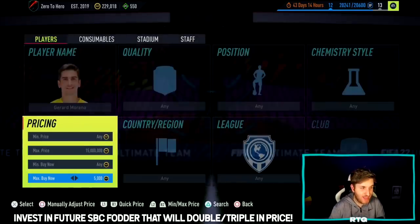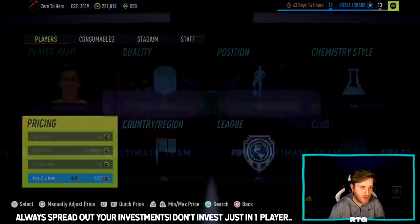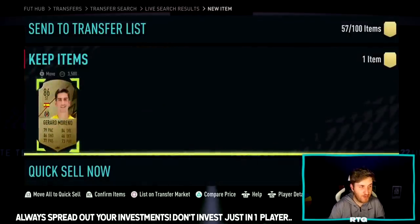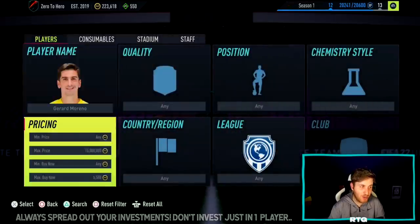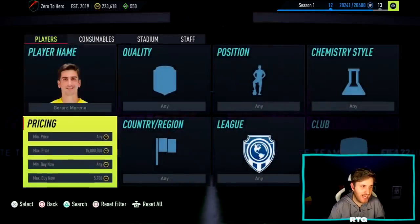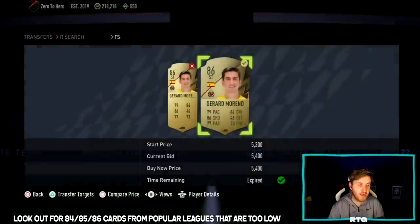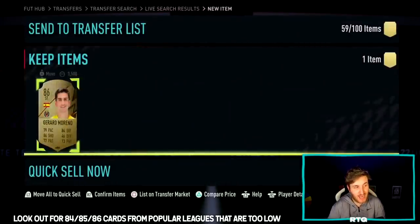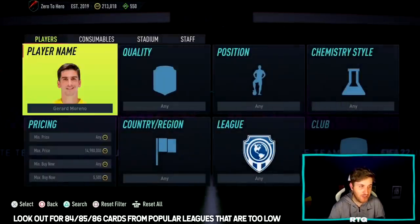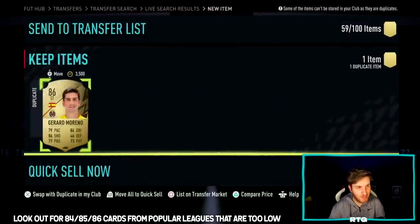Gerard Moreno is 86-rated, obviously very desirable in terms of his league and nation. An 86-rated player at that coin amount is insane. One big trading tip I'm doing right now: always spread out your investments when you can — don't put everything into one player. At 5.4k, an 86-rated player could easily triple in price with a really hyped SBC. I might keep holding that card. I easily see him doubling in price with the right SBC — happy with that investment of Gerard Moreno at 5.5k.